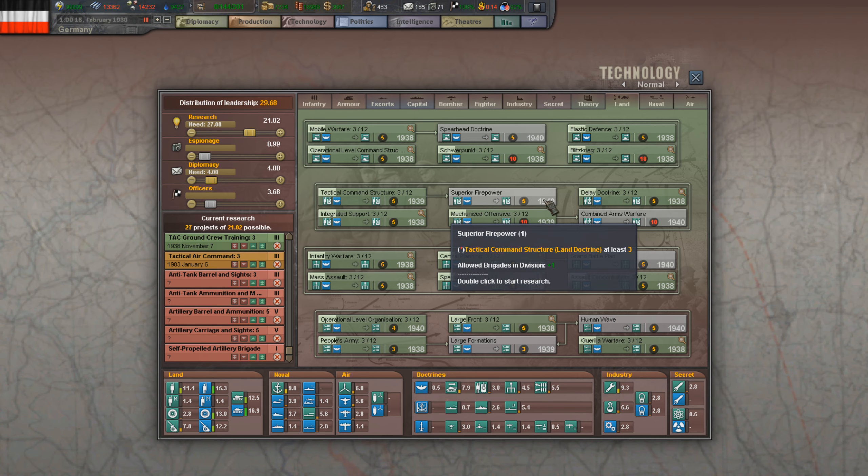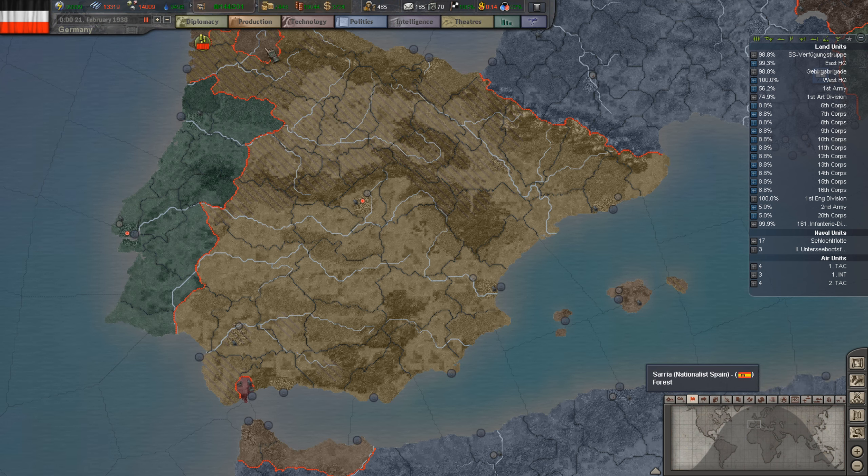Republican Spain wants some energy. Looking at the map, it looks like Nationalist Spain is almost defeated — Republican Spain controls almost everything, and they only have a small area left. Looks like the Spanish Civil War is almost over down there.